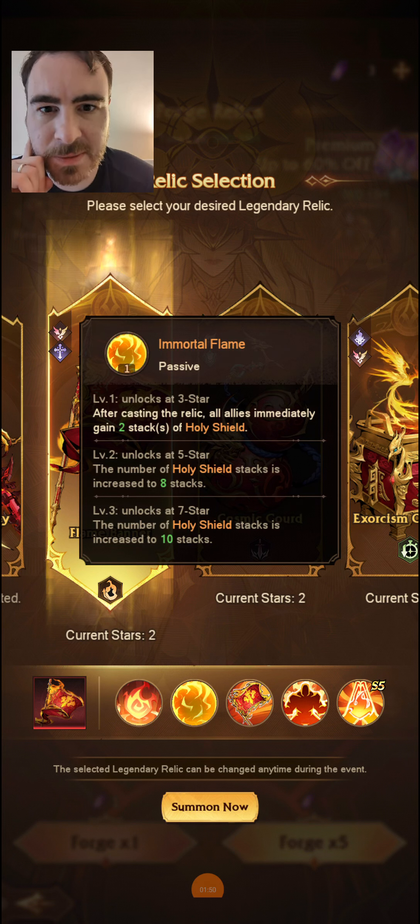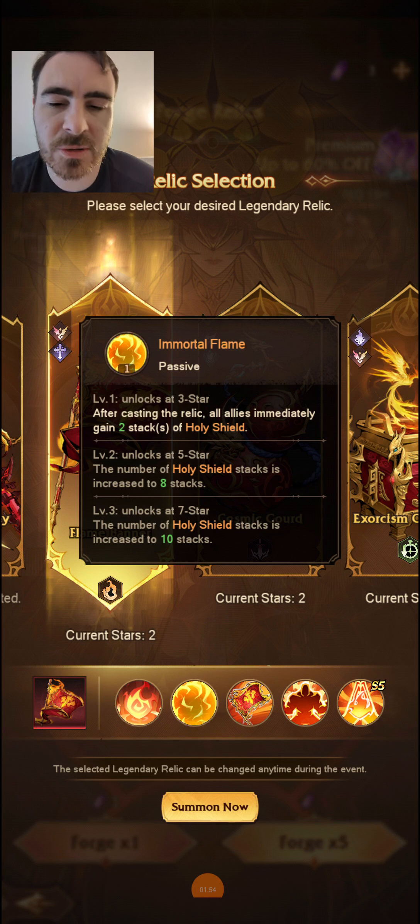The most powerful effect is when you get this banner up to five stars — the number of holy shield stacks is increased to eight. If it's at seven stars, you get ten stacks of holy shield. Pair this with a relic like Spear and with a Chrono relic and you've got yourself 20 or 16 stacks of holy shield on round one. A very powerful effect indeed and saves a lot of damage, especially in the synergies it's in.